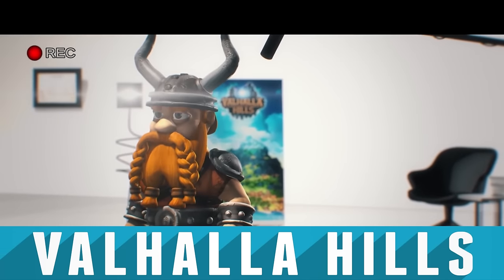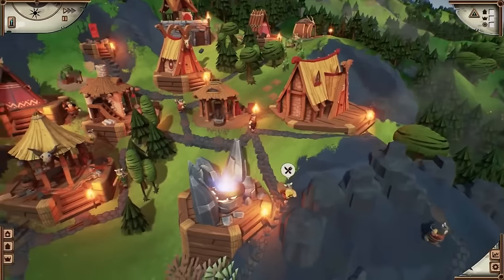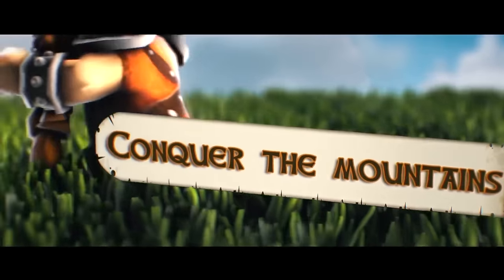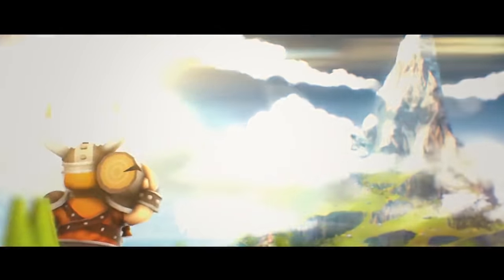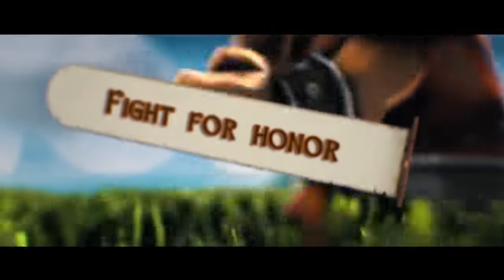The first cab off the rank is Valhalla Hills, a city builder made by the veterans behind Cultures and 1996's The Settlers II. Set in a cartoony Viking world that gives off How to Train Your Dragon vibes, you have to lead your Viking people after Odin and the gods turn their backs on them. Build huts to protect them from the wild, woodcutters to gather wood for fire, and eventually build a civilisation from the ground up.